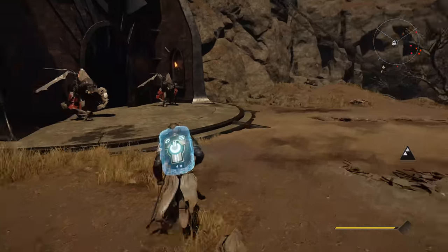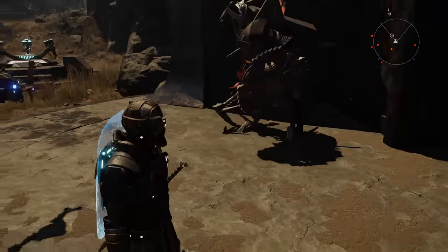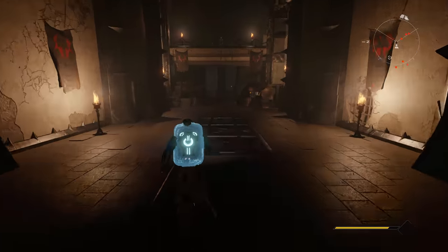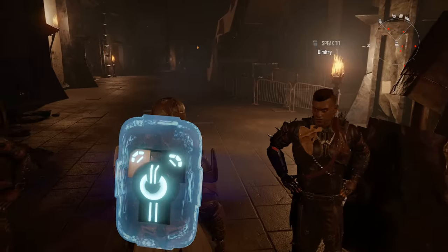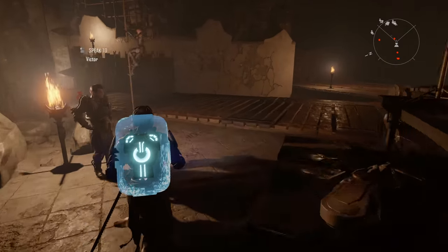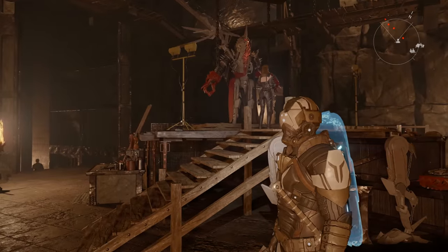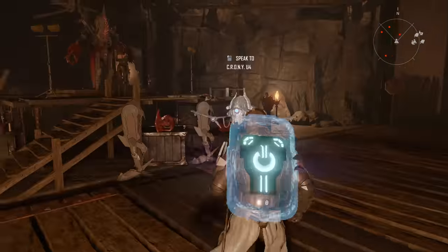The brand new faction is called the Morkons. They're new because they descended from people who went underground when the extinction-level event happened above, causing the post-apocalypse — so they've been living underground until very recently. These people are cultists, for lack of a better word. They believe in a blood god, they believe that death is oblivion, and they're very destructive and warmongering, outright trying to kill a lot of the other factions. You can join them though — their armor and general aesthetic looks very cool, so I can see why you would.